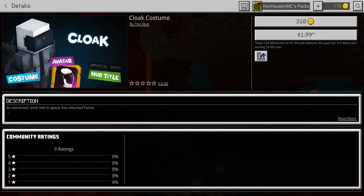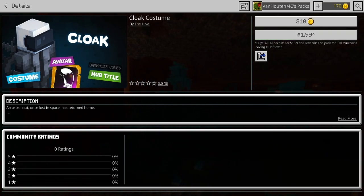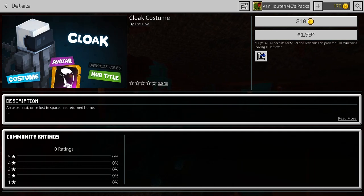Here we are now on the cloak costume page in the marketplace. As you can see, it is 310 minecoins, or for me $2. So if you want to get the Darkness Comes hub title, you're going to want to buy this. It's the only way that you can get it. So let's go over to the Hive now.